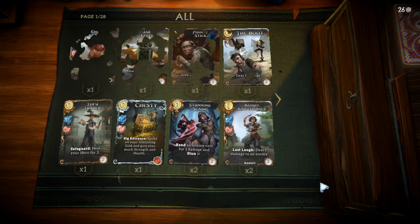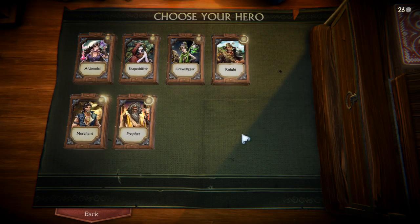If you are a new player, I would at the moment recommend you begin with either Prophet, Shapeshifter, or Gravedigger. Those are in my opinion the strongest heroes in competitive PvP at the moment. The Knight and the Alchemist are also playable — the Knight especially can be very good for a new player, particularly if you like tempo or aggro decks. The Merchant I would really hold off on; it favors a combo or controlling playstyle and is arguably the most difficult hero to use right now, so I will not be discussing the Merchant today.